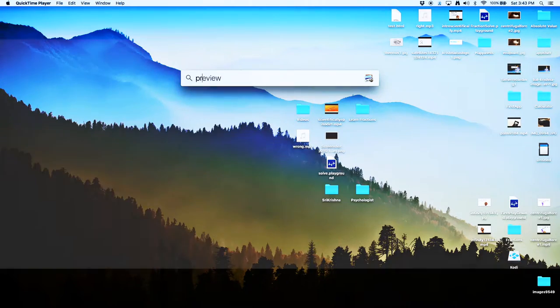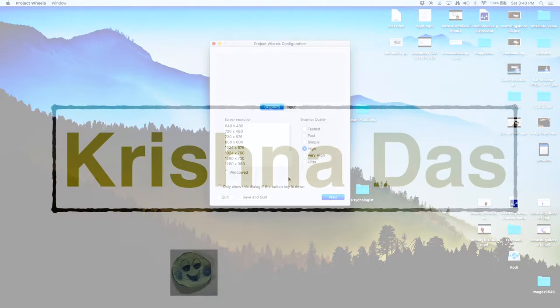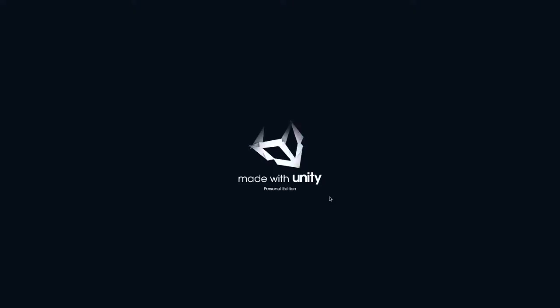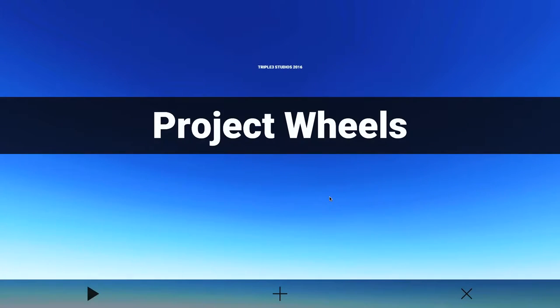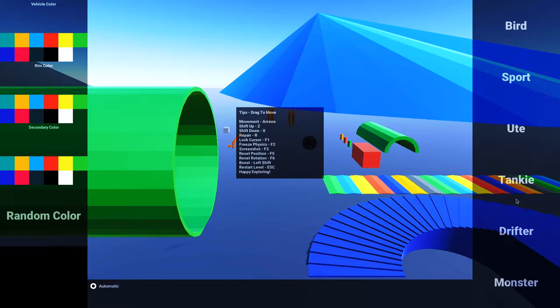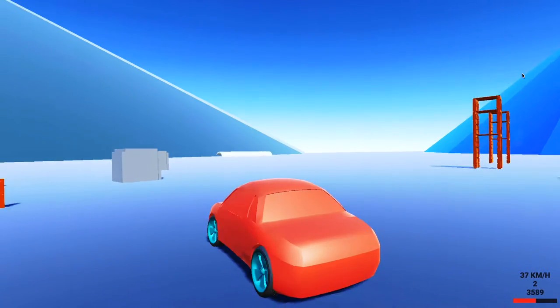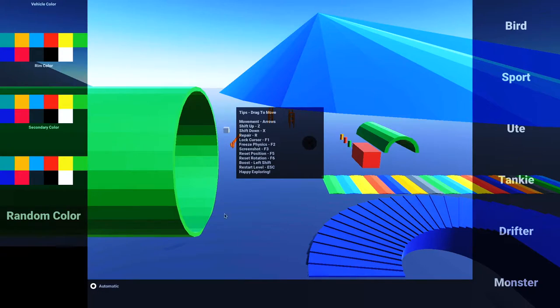We're going to do some Project Wheels gameplay. I'm going to put it on high settings, though it will start tearing if I go on a very high frame rate. We're going to play the test map and go to sport mode, since that's one of the most difficult vehicles to destroy. I want some colors — okay, green, green, green.